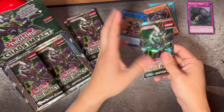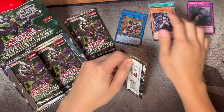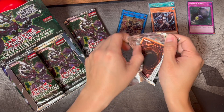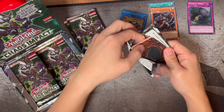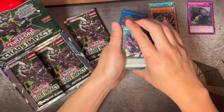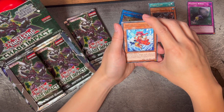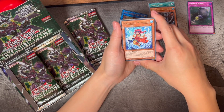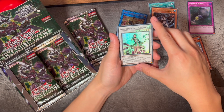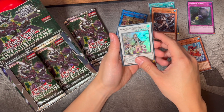In the old days, it was just luck — either you had really good luck or you didn't. Let's see what we can pull in this first ever Chaos Impact box. We have a Mimikuroku, a Marincis... I don't know how to say it — Marincis? Mandarin? I really don't know how they combine these words together.